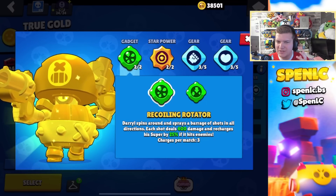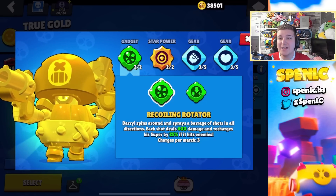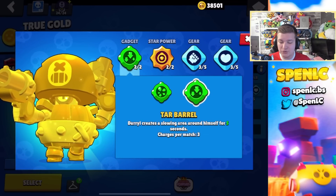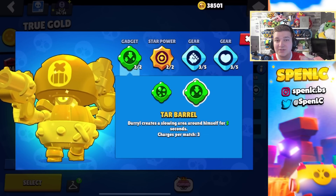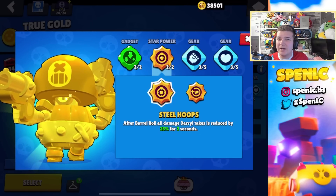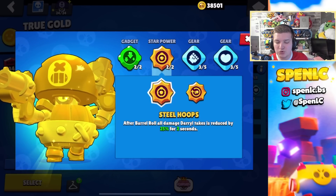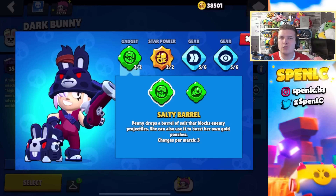Darryl has a pretty underwhelming build, but both gadgets can be somewhat useful. Recall and Rotate is better in Heist to cycle your super and get extra damage on the safe; it can also be useful in Brawl Ball to get your super quicker. Tar Barrel is used by a lot of pros to confirm kills and just makes Darryl a lot easier to play. In terms of star powers, Steel Hoops 100% of the time, unless you're playing a map like Pit Stop which is a very base-race Heist map — but I'll use Steel Hoops pretty much all the time. This is definitely your best build.